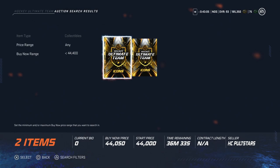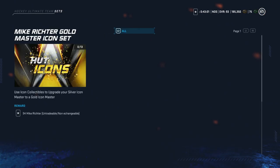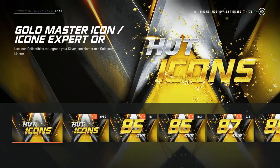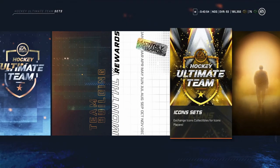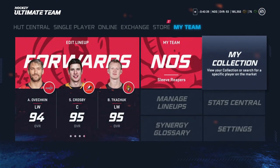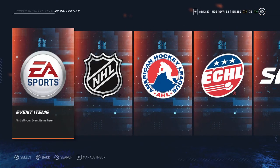So right now, guys, it's costing about 660,000. He's the highest rated goalie in the game at 94 overall — that's fantastic. But let's take a look at his stats real quick and see if he's worth it, because that's a lot of investment. 660K for a goaltender — holy smokes.